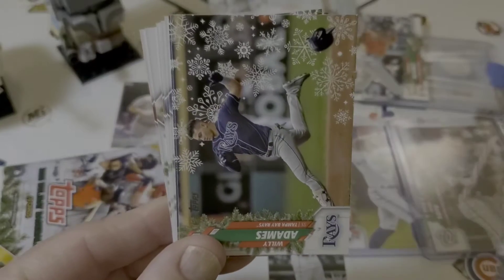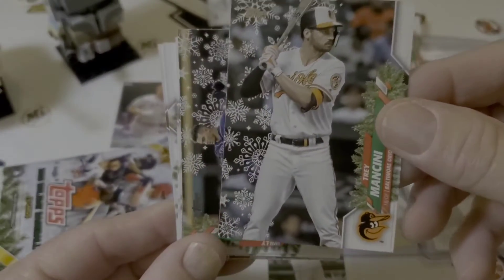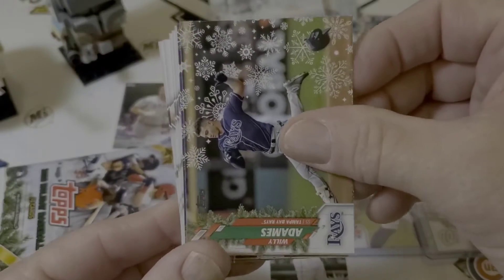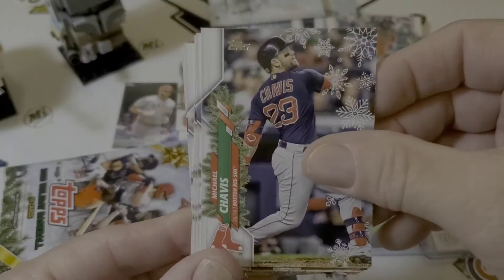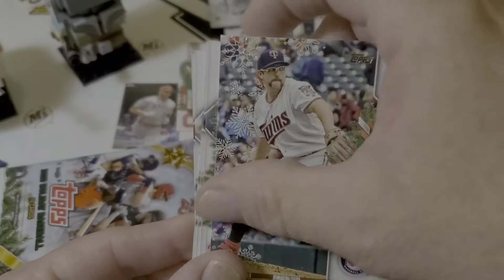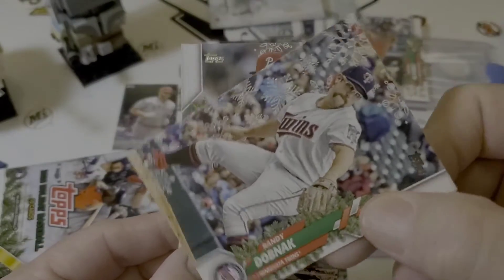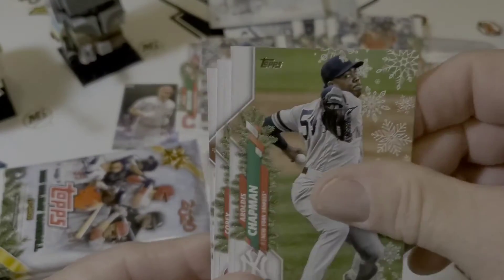There was an auto relic — I did get an auto relic. I think numbered to 10. Trey Mancini. We had Demes. Will Myers. There's Michael Chavis. And there's the Randy. I've seen Randy quite a bit — he's got the metallic. Corey Sager. Chapman. Corey Kluber. Justin Turner.